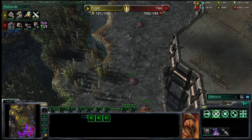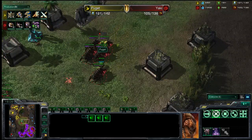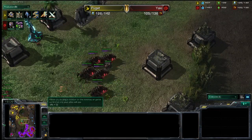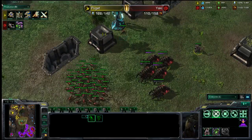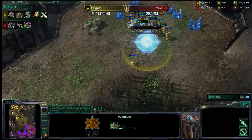It looks like our Zerg player got a Fungal off on that Observer — that was fantastic! He does kill it. Getting rid of that vision over his army is key; he does not want the Protoss player constantly keeping tabs on any counter-attacks or aggressive moves he might be planning.